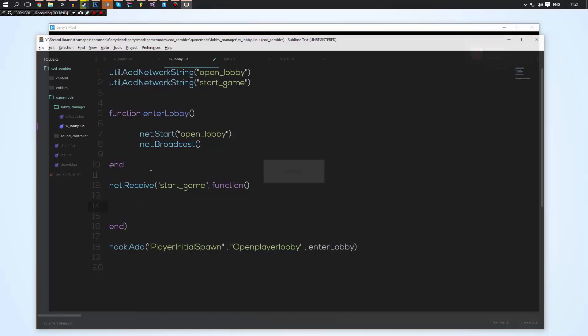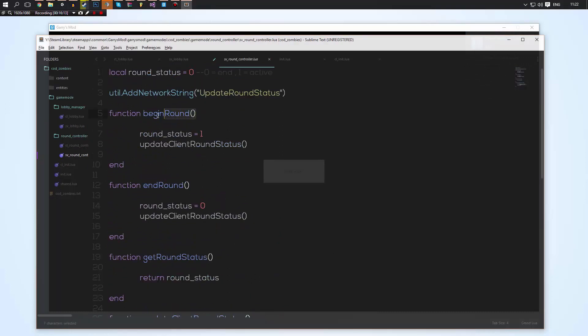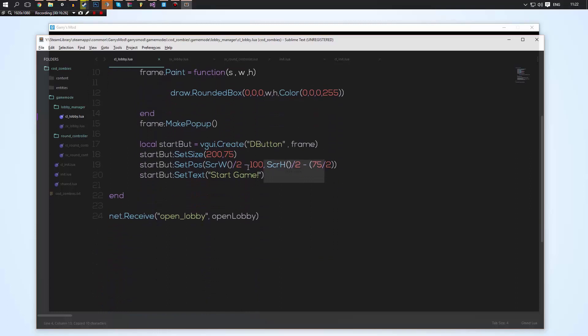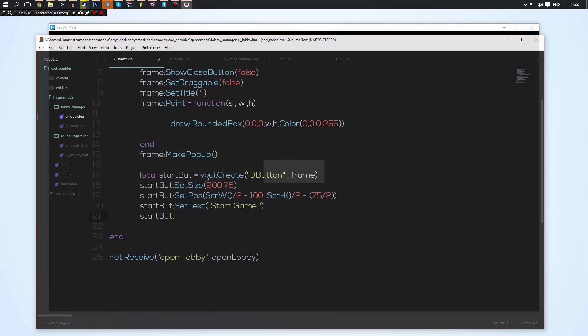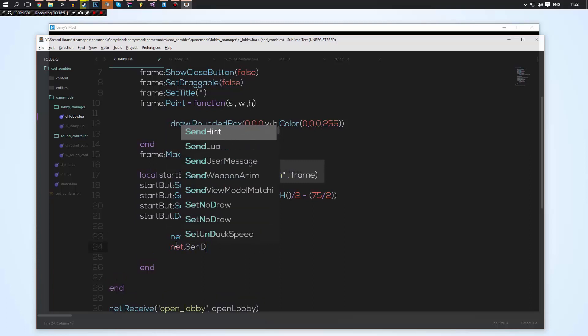We're going to go into our round controller on the server side — as you can see we have the functions we made in the previous tutorial. We're going to call begin_round whenever start_game is received. Then on the client we'll do start_button.DoClick equal to a function — this is the function called whenever a user clicks the button. We'll do net.Start("start_game") and SendToServer to send that message to the server.